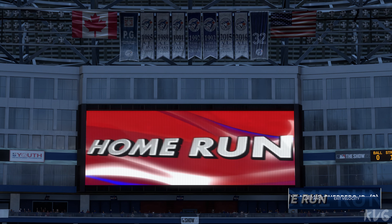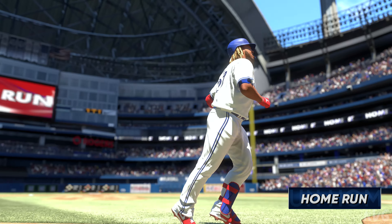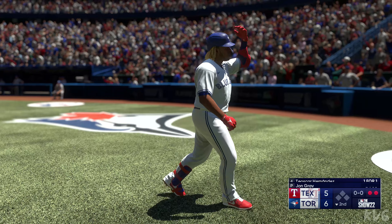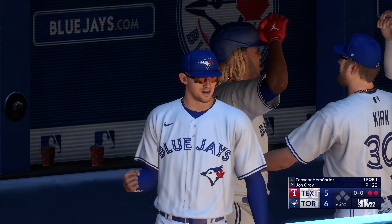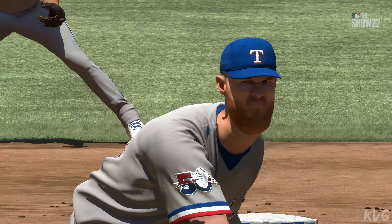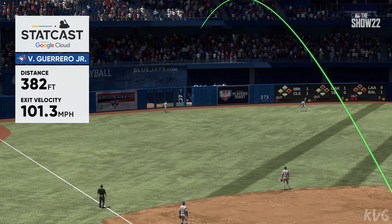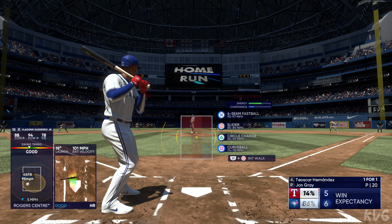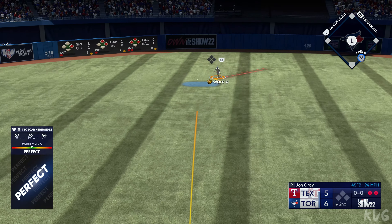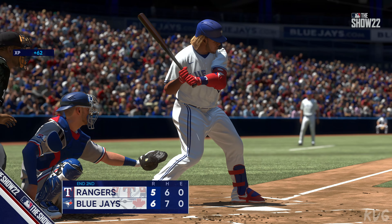Another homer and they jump ahead in the second — it's 6-5. The ball is jumping off bats, tons of loud contact — it's been impressive. That's exactly the pitch he was looking for — crushes it and hits it out of the ballpark. Teoscar Hernandez up — that one ripped but Hernandez is out, and that'll do it. Toronto picks up one on this homer — it's tightened up, 6-5 now.